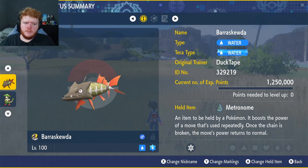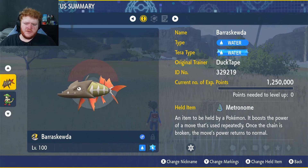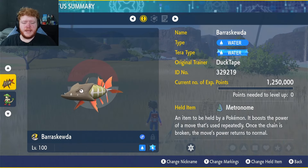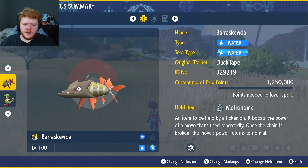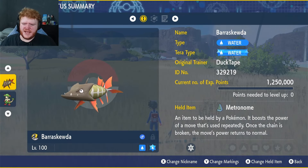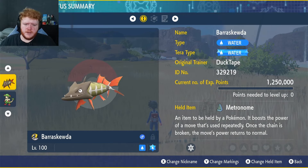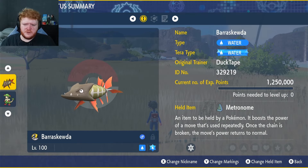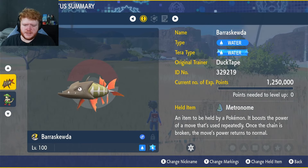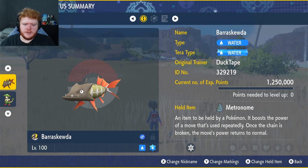Welcome back to another video. A member requested Barraskewda — this one was pretty tricky. It wasn't consistent enough to do in six-star raids; it can take them down but because of its low defenses and HP it can't handle a variety of six-star raids, just a select few. So you're probably best farming five-star raids with this one, but we couldn't turn down a challenge from a member.